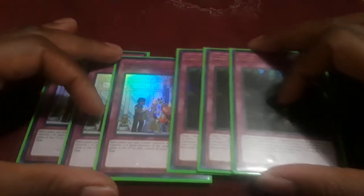Alright, and then we move on to the last part of the main deck — the traps. Three copies of There Can Only Be One and three copies of Lost Wing. That is it for all of the cards in the main deck — 40 in total.